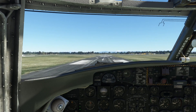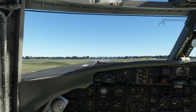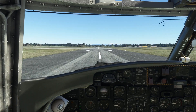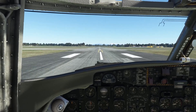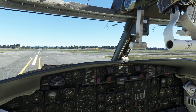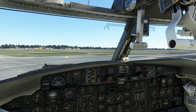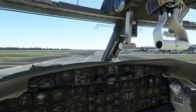Now we'll just give it a nice flare. Just gonna float a little bit. Real nice touchdown sounds. Come back on the yoke, give it just a little bit of braking, and we'll leave those flaps down so I can show you the flap geometry. Then we'll taxi right on by the terminal and go over to the U.S. Antarctic parking area.